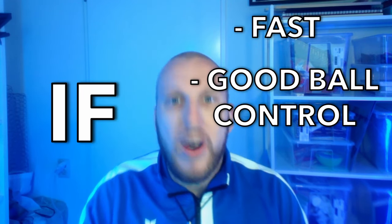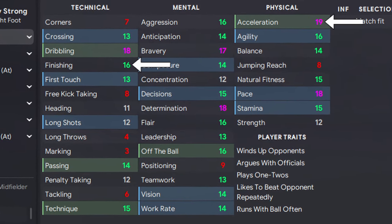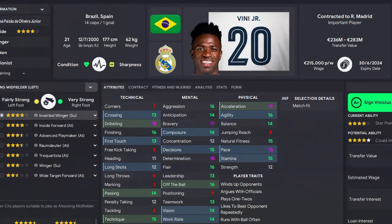And for the inside forward, you need someone that can quickly get into the space, control the ball, and finish. So try and find a player who's got great acceleration, finishing, first touch, and off the ball. A great example of this is Vinicius Jr.